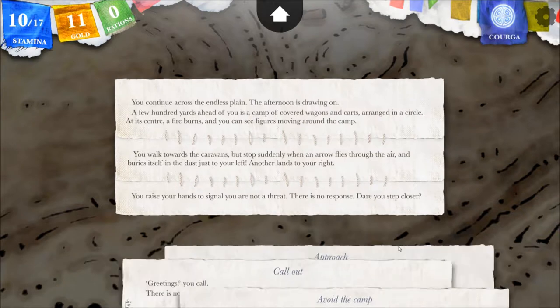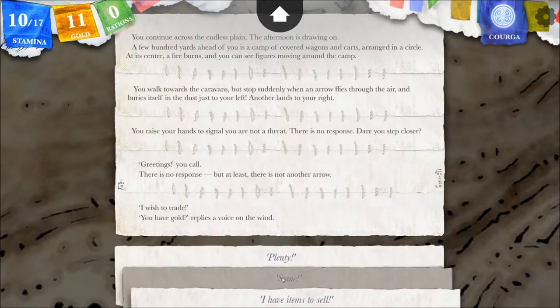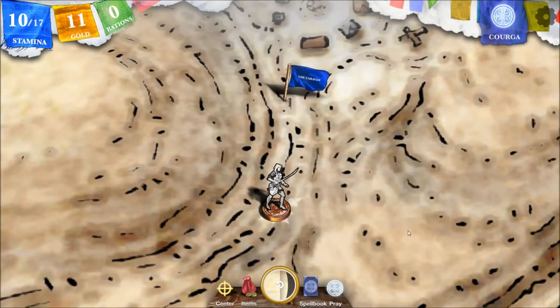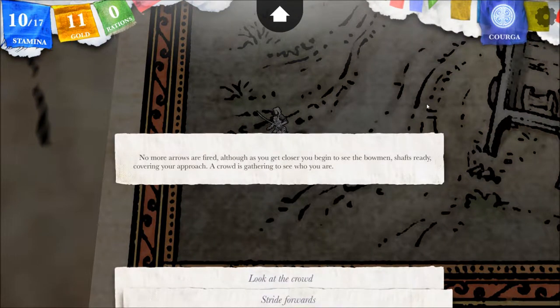Let's call out. 'Greetings,' you call. There is no response, but at least there is not another arrow. 'I wish to trade.' 'You have gold?' replies a voice on the wind. 'Some.' 'Then approach,' the voice replies. You step cautiously forwards, hands above your head. No more arrows are fired, although as you get closer you begin to see the bowmen, shafts ready, covering your approach. A crowd is gathering to see who you are. It is a caravan of black elves, like those you met in Karay. Presumably they are traders of some kind, far from home out here in the wastes.